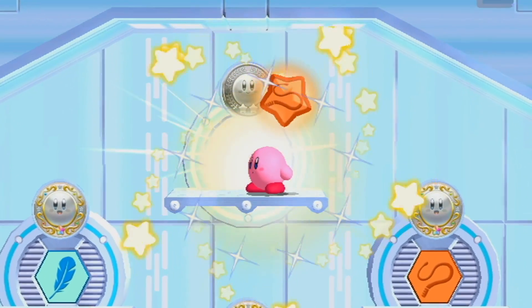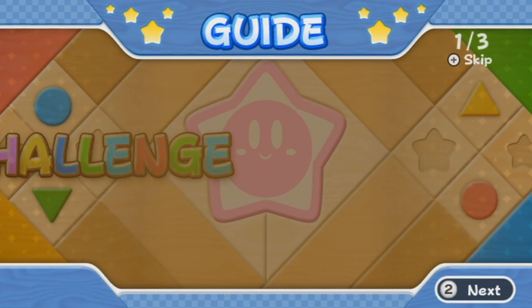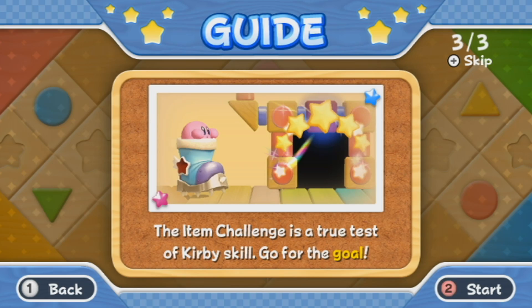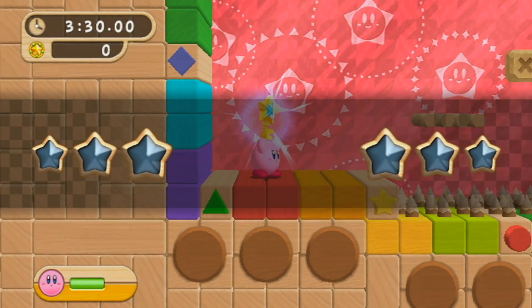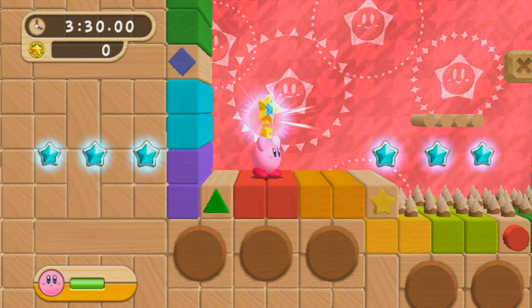Difficulty 8. If you notice, it's actually longer than the normal stage before, so you have 3 minutes and 30 seconds to beat it. But in order to get a platinum, you don't have to beat it within 30 seconds — you have to beat it within 45 seconds of the time, so you have 15 more seconds to work with because of the longer stage.